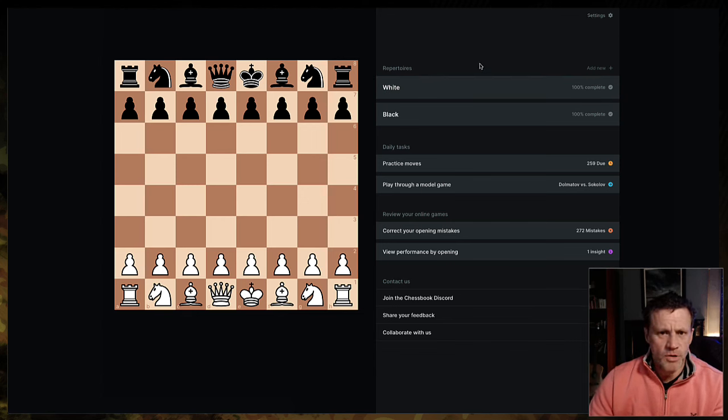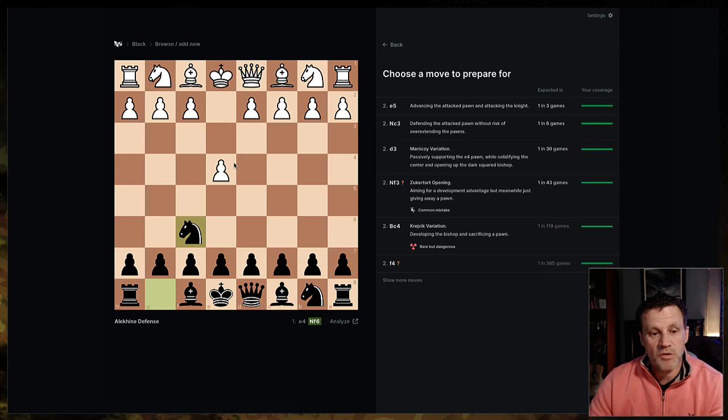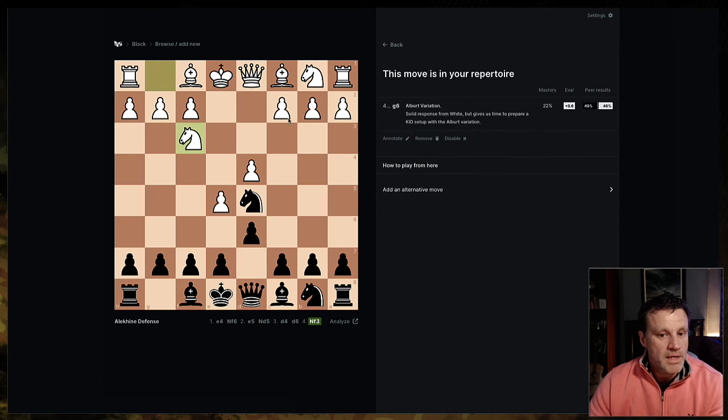You can use Chessbook for free but it limits you to 100 moves, I think. It's very well worth buying as your main tool — it costs a fraction of what a Chessable course or Chessable Pro would cost. So let's go through exactly what I'll do to hone this. I'm going in as black. You can either do practice moves — it also does spaced repetition for your whole repertoire, like Lichess does — or browse new moves, or just start playing. So this is what happened in the game: E4, and then his Knight comes out. Now I've already prepared for this and this is where I'd forgotten my preparation — the Albert variation.